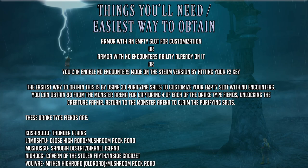We'll go over the things you'll need and the easiest way to obtain them. To begin this trick you'll need armor with the No Encounter ability on it, or armor with an empty customization slot. If you have the Steam version, you can just hit your F3 key to enable No Encounters.